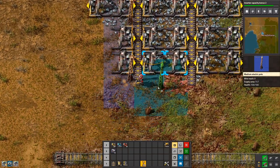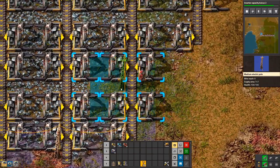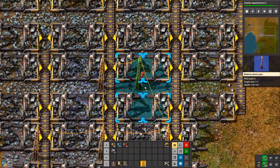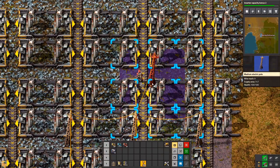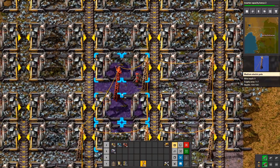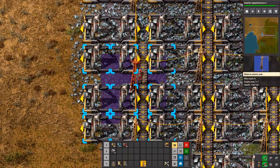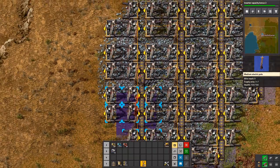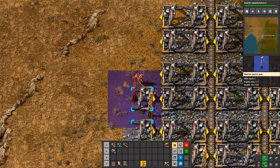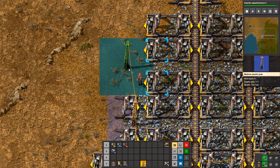That doesn't sound good — then you probably shouldn't do it. No, it's going to look awful. There are belts hanging from the trees. That's not going to work, because that's wrong. Why did you do that?